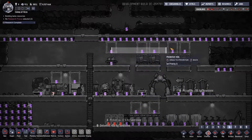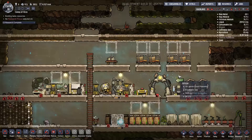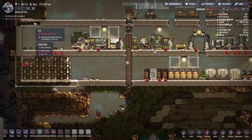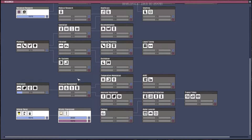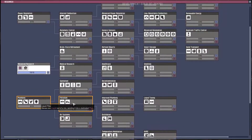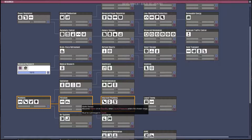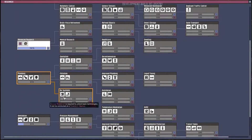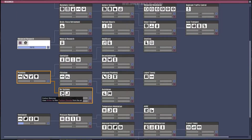I want to prioritize the paintings up here near the beds — the other paintings don't really matter at the moment, but we want those done for when they're sleeping. We also need to select a research task. We probably want plumbing, which goes into hydro sensors. We want to find showers, or even toilets, to get rid of the germs in the base.